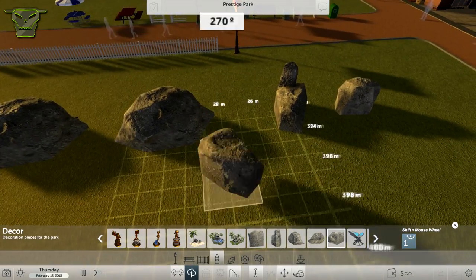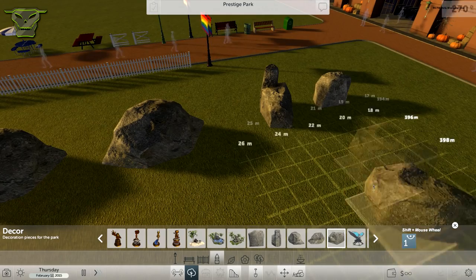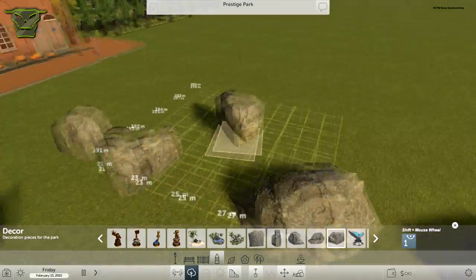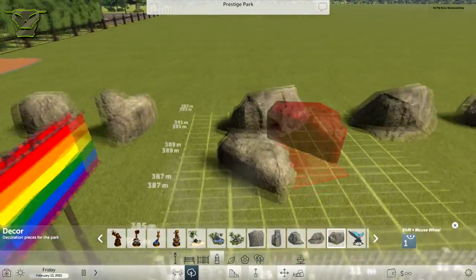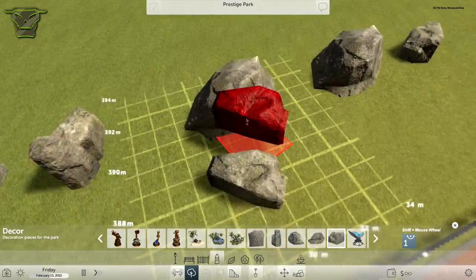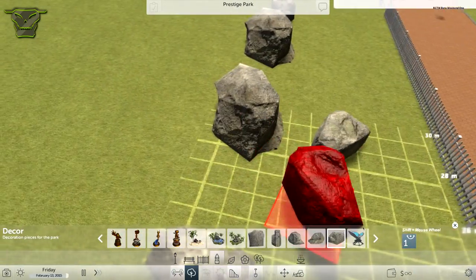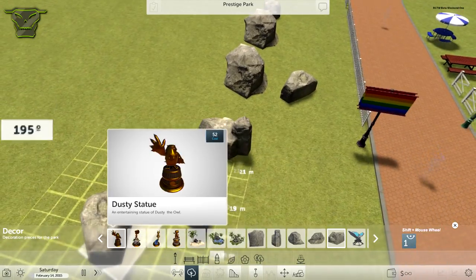You can only rotate and place them right now, but it might be possible later to move them vertically. And maybe with something like an no-clip cheat, you could place them inside each other — stacking and overlapping — so you'd be able to create some pretty magnificent rock work.